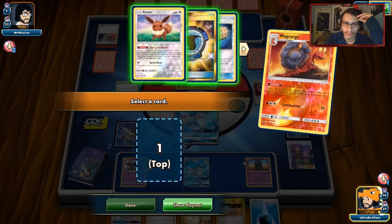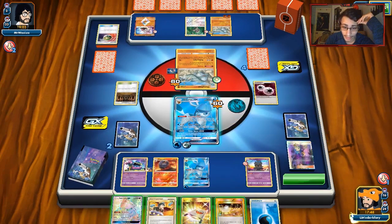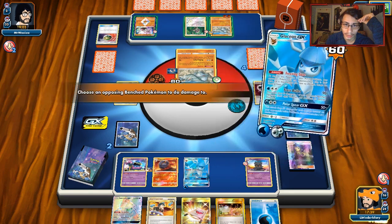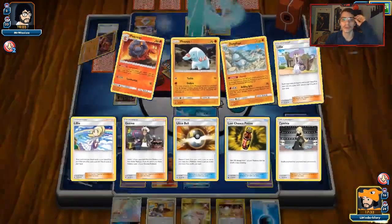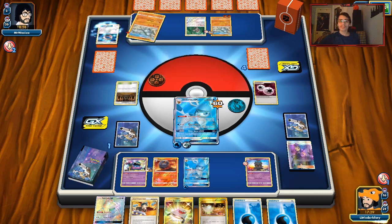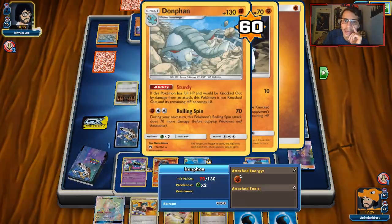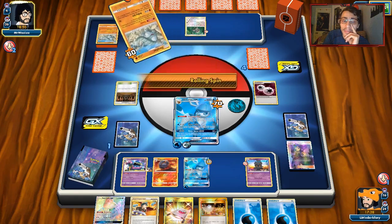I can just Muk for DCE — we still haven't used Acerola. We think we'll just Frost Bullet. We'll just hit Dawn Wings Necrozma again in case he brings it up — he could do a Life Herb out of nowhere. We're on course to hopefully winning this game. He can't even kill me with Rolling Spin here. We came clutch. Yeah, we won.